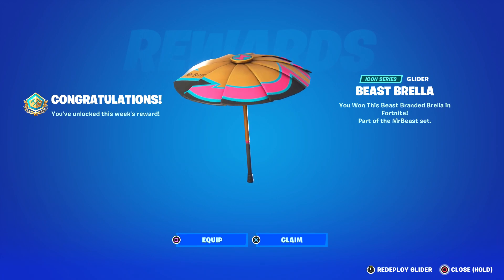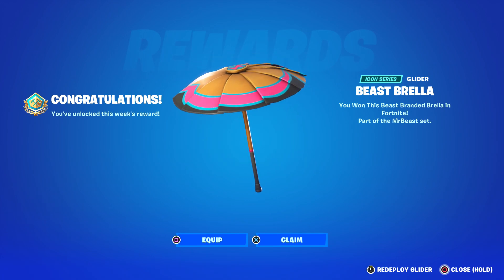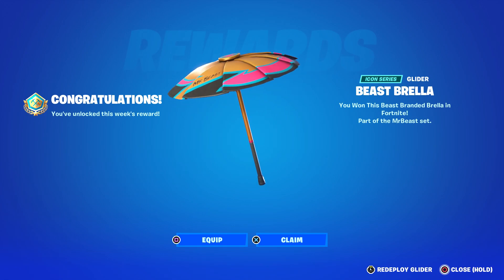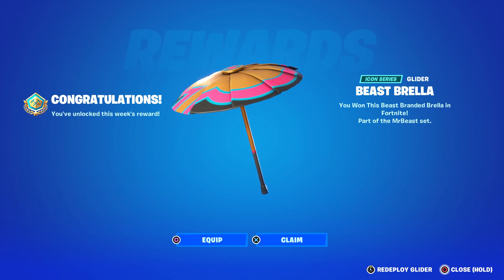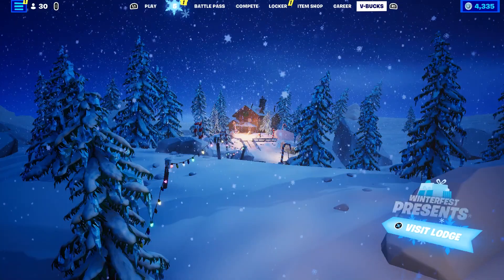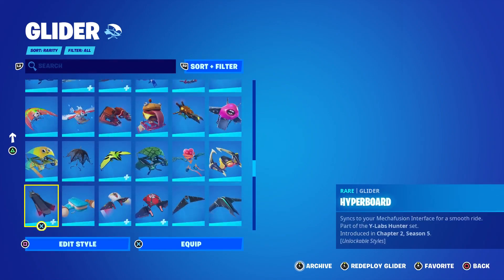You can see it says 'Congratulations, you've unlocked this week's reward' — I don't know why they said that, it's not a weekly reward. And then on the right it says 'You won this Beast Branded Brella in Fortnite.' Pretty cool. Let's go into the locker and take a look at it.